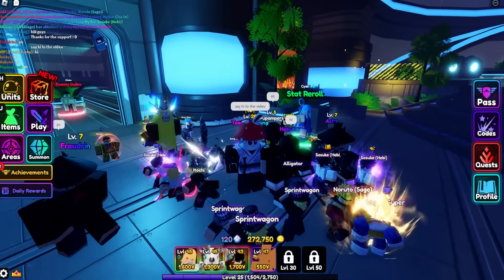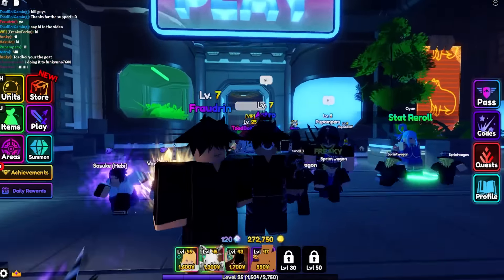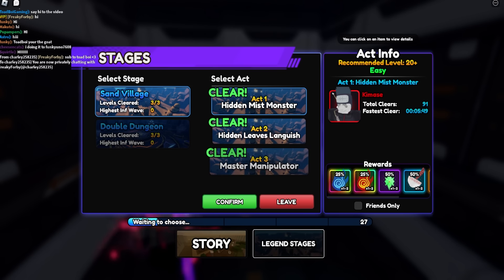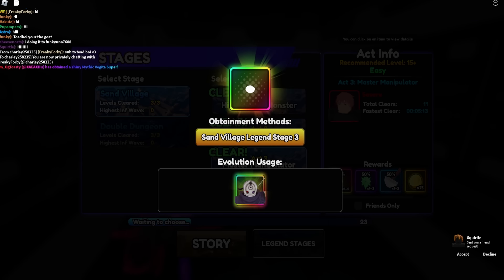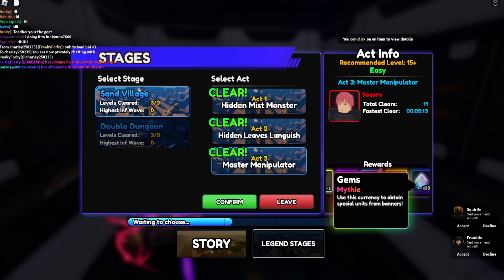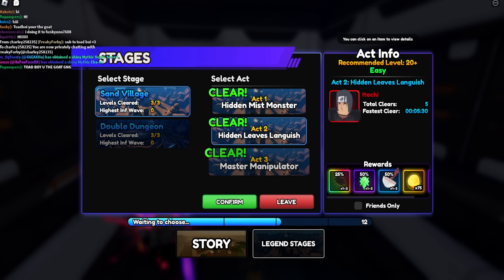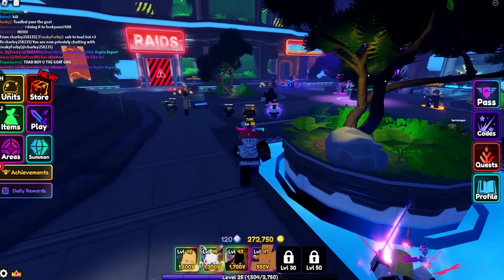Let's see Obito's evo. To get his items you go over to the play area. For new players I'll explain this — legend stages, legend stage act three. You'll get this skin patch which is used to evolve Obito. You'll also get essence stones from doing this, some ramen, gems, and gold. But this is what you need: the skin patch. You've got to finish act one, act two, and finally act three. I have 16 of them.